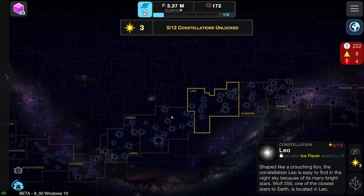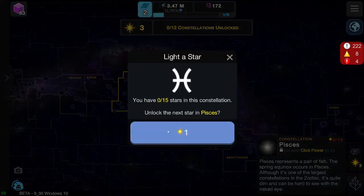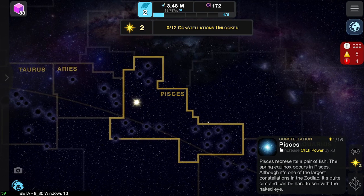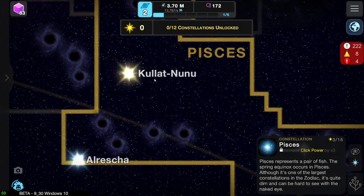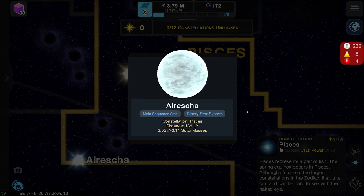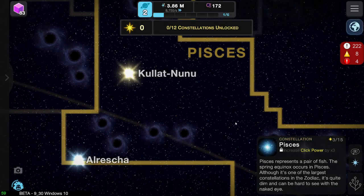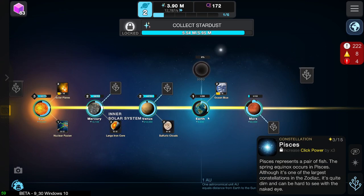Let's just invest some... I want click power. What's this? Pisces — Pisces represents a pair of fish. It's probably not saying that right. The spring equinox occurs in Pisces. Although it's one of the largest constellations in the Zodiac, it's quite dim and could be hard to see with the naked eye. That's nice. Oh, look at those sound effects. Colat Nunu — giant binary star system, 294 light years away. That's pretty far. Main sequence star, binary star system, 139. I mean, they're all really far away — that's just the given with the universe, isn't it? Everything's really far away.